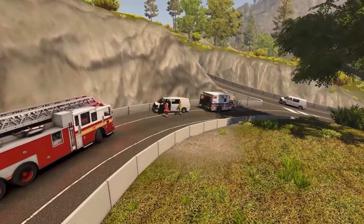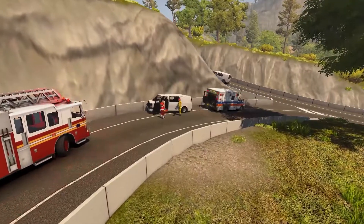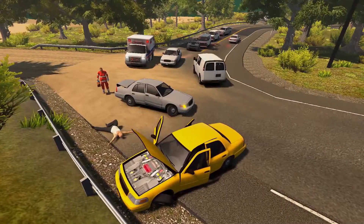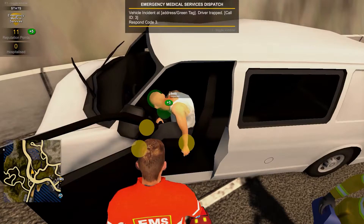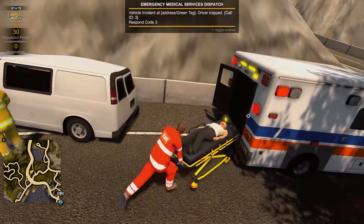The EMS department contains two missions. One will see you respond to a trapped civilian in collaboration with the fire department. The second is a vehicle collision where one of the drivers has been thrown from the driver's seat. In both cases, as an EMS, you must inspect the bodies with the med bag and bring them back to the hospital using the stretcher and the ambulance.